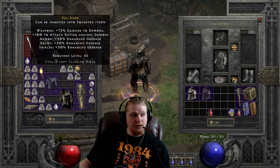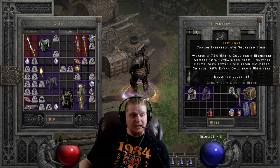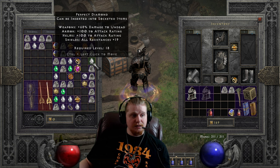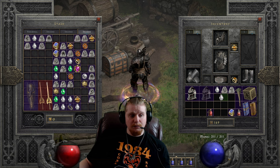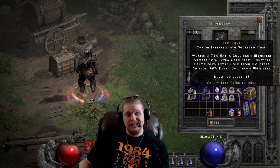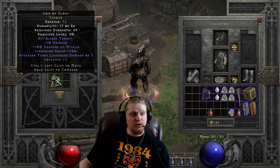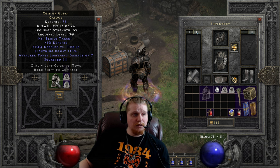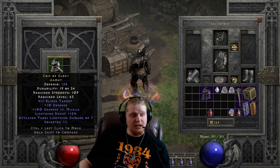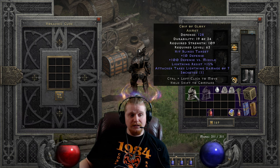To upgrade this a second time, you're going to need some rather expensive runes — a Lum Rune, a Ko Rune, and a Perfect Diamond. This particular recipe is expensive enough that it becomes prohibitive, and I probably would not perform this upgrade on this particular helmet simply because it tends to shine at the lower levels and not so much at the higher levels. Also, the strength requirement is probably going to go up too high to make it prohibitive to use. So we're starting out as a Coif of Glory Casque with 75 defense, 59 strength, and level 30, and it goes to the Coif of Glory Armet, which is 128 defense, 109 strength, and level 63 — not exactly a good upgrade.